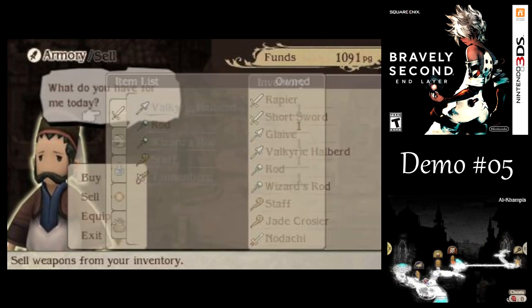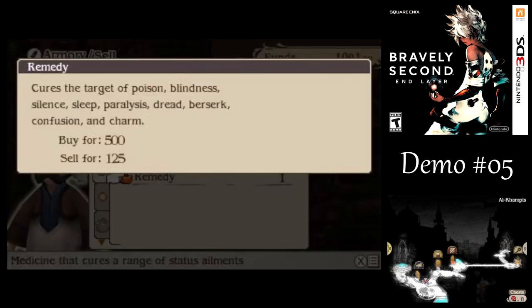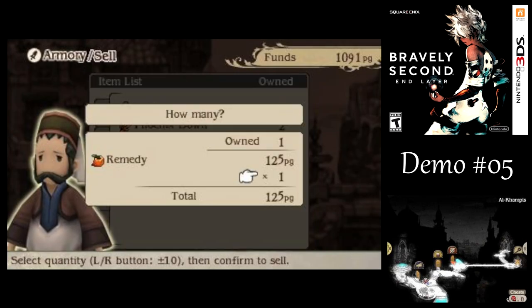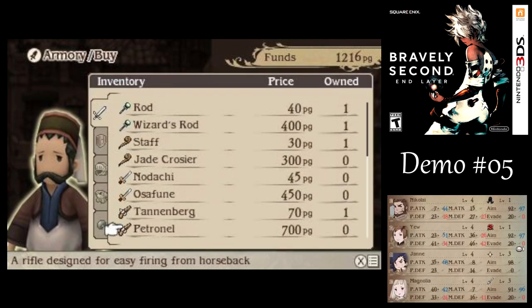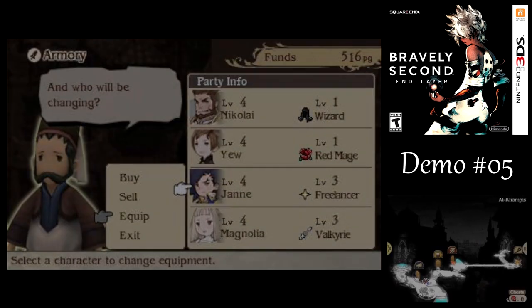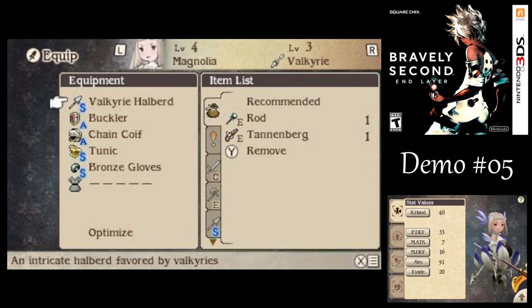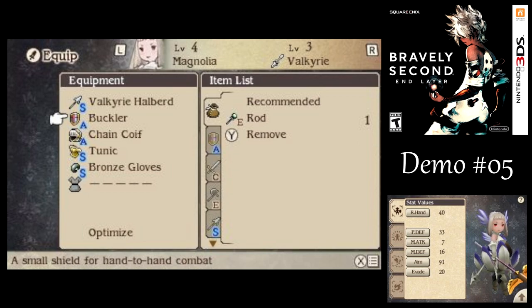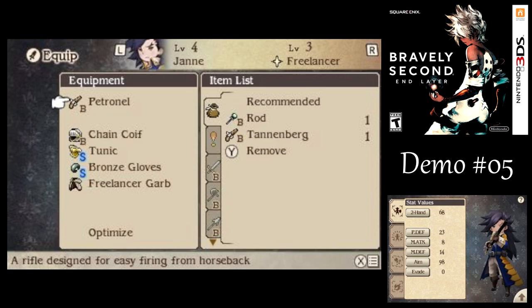Last time, after we defeated DeRosa, we got a remedy from him. That cures a lot of status ailments, but I don't really care about that as much as I care about the money you can get out of it. So why don't we just sell that to get a little extra cash, and then I want to buy the Petronel rifle for Jan. See how much that'll help him out. Look at that tech power boost. The reason it's so much more powerful than the other weapon types is because it's a two-handed weapon — he can't equip a shield like everyone else can, so he's almost quite literally a glass cannon.